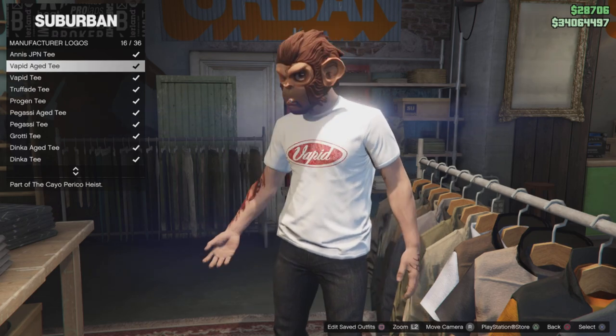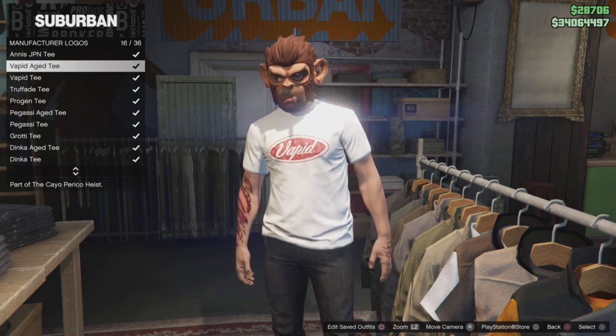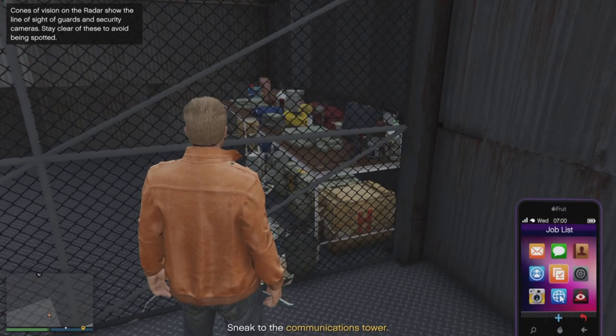Here's an example of a faded t-shirt — here's the standard one and here's the faded one. You can see it looks older, but for some reason the logo changes position, so that's going to be kind of interesting for this one.